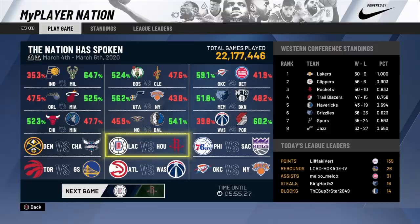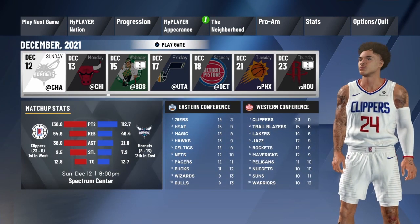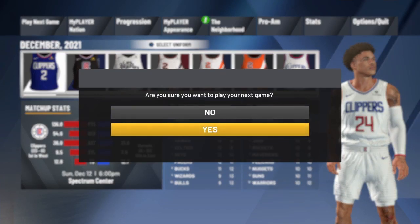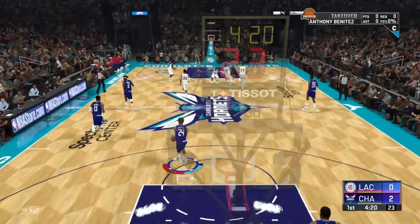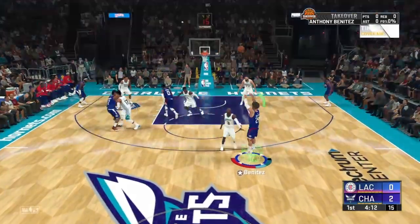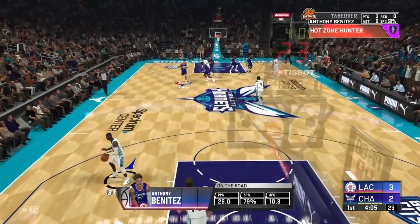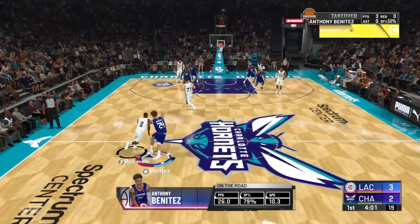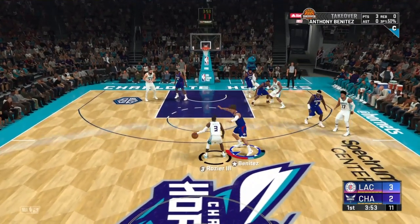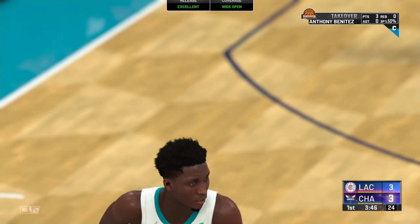To maximize your VC, do the MyPlayer Nation game first. Once you're done, go to play your next game. Once you're in that game, you want to play for six minutes and try to drop at least 20 points. You could be AFK, but to maximize VC you want to score at least 20. Just keep hitting threes, or bully someone in the paint if you're not a shooter.